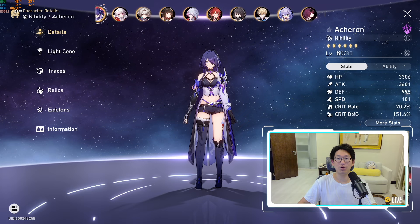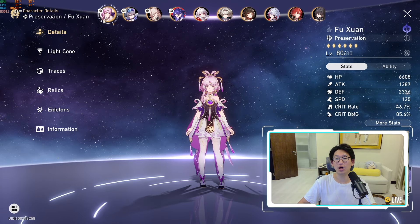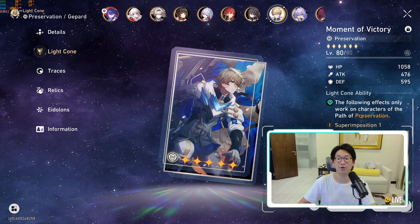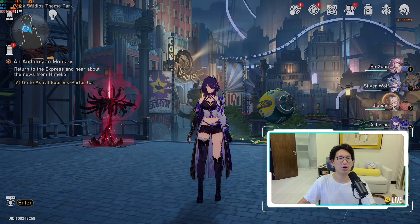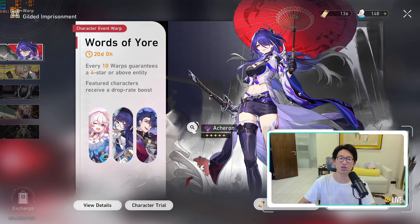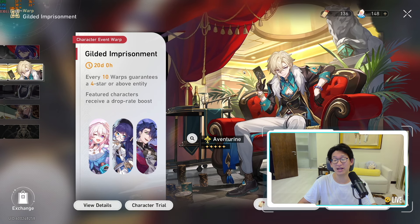These two are pretty much my hyper carries. However, something I'm lacking in my roster is a tank. I do use Fushuan a lot, and even though I have Jepard with his signature light cone, I just don't really like Jepard that much. Adventurine's shielding is just so easy to do with his skill, and that's why we're gonna be pulling for him to make my life a little bit easier when progressing through harder content.